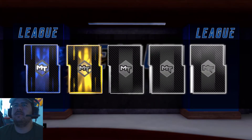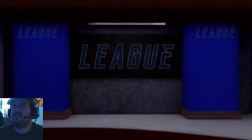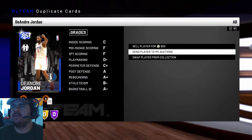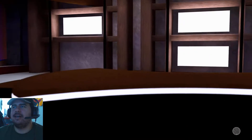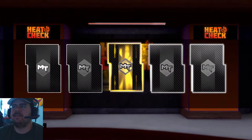I got a little DeAndre Jordan — too bad, I'm gonna sell him. I already got him, so we're gonna send him to the auction house, sell him, and then we're gonna open up a Heat Check pack and see if we get something solid.